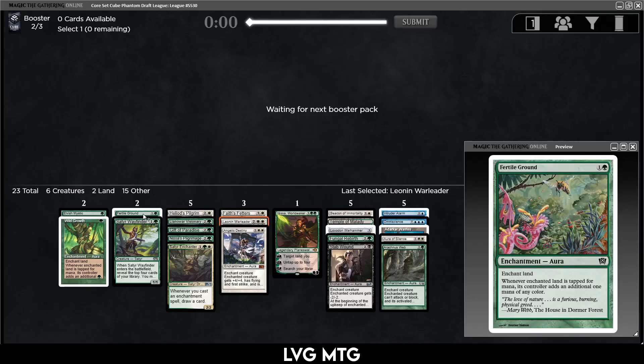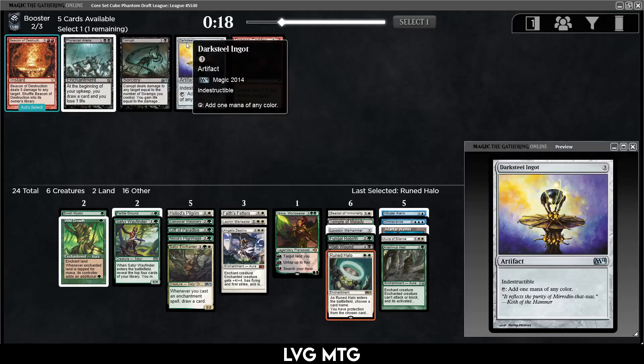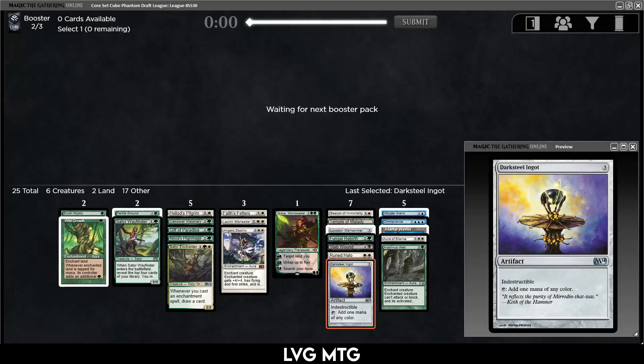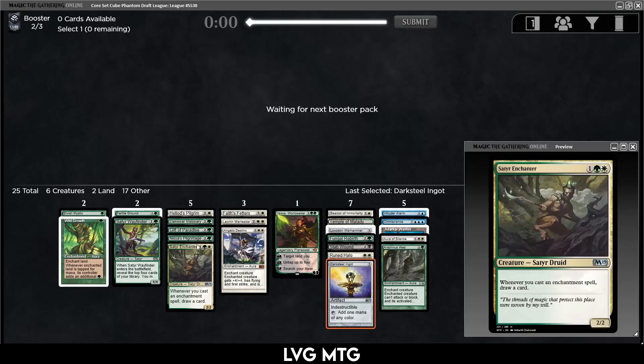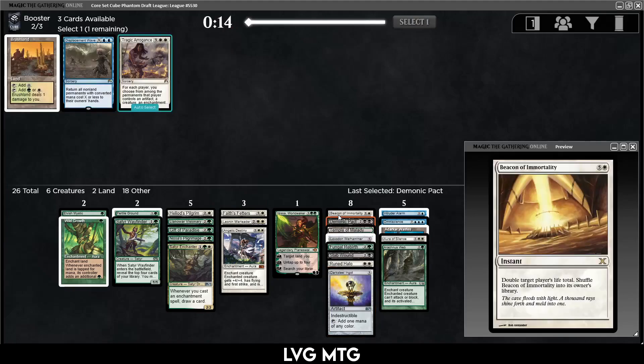I guess I take the Rune Halo — there's nothing else; it's still some sort of removal spell. What do we take here? Arena — we're not playing that. I think the Ingot — probably not playing that either. We have enough three-drops and enough ramp. I think I'll take the Demonic Pact here — unlikely to make our deck, but Ranger's Path is kind of whatever.